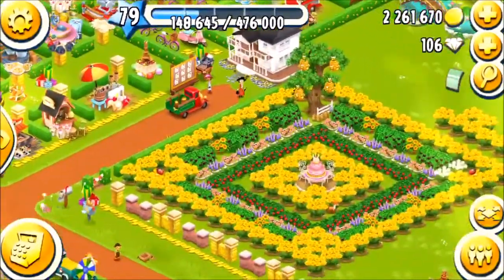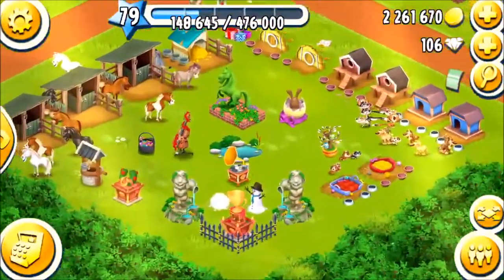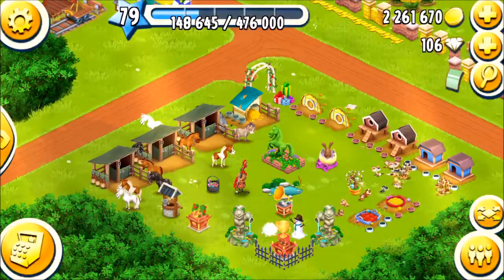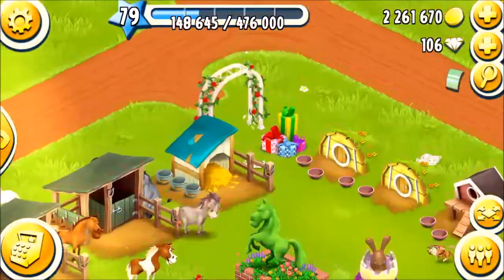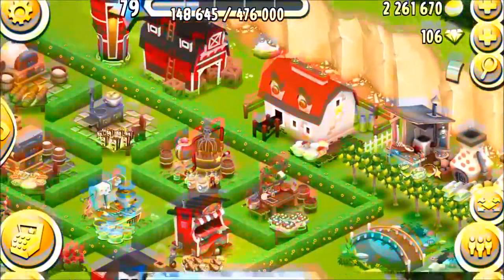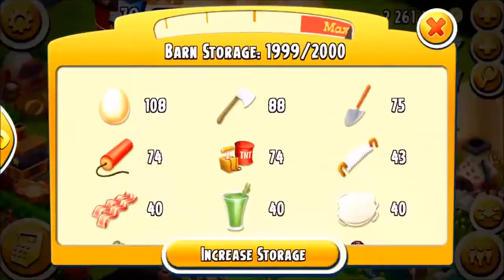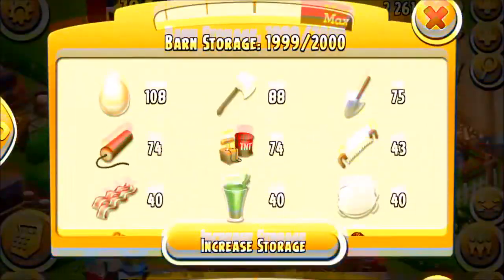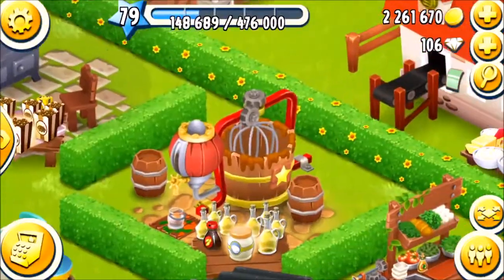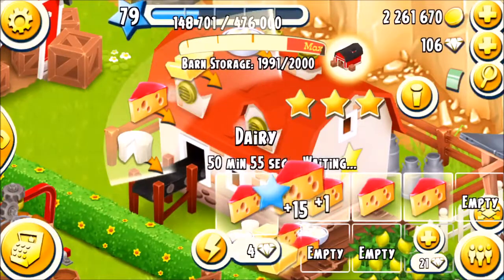The first thing is that you can get expansion tools from your pets — the horses, dogs, and all. I don't really play all the pets, but I play only the horses, donkey, and rabbits or bunny. Before that, we need to understand that there should be enough space in the barn to collect the expansion tools. You can see I have only one space left, so let's create much more — I have created around nine spaces now.